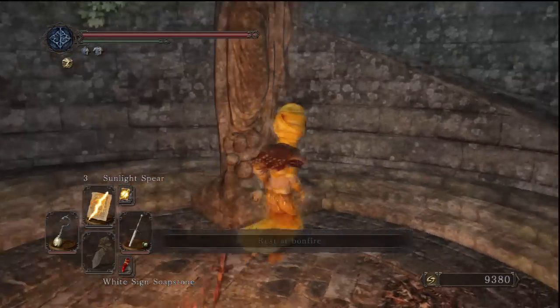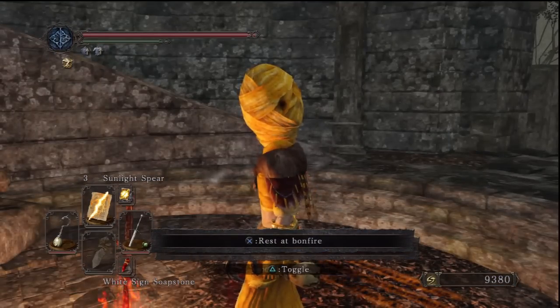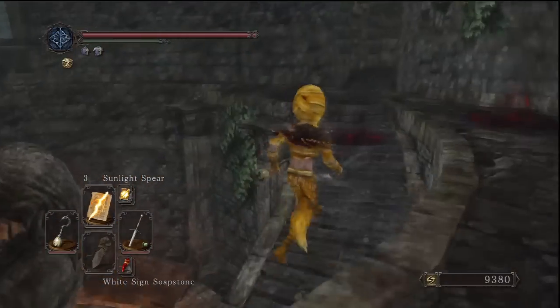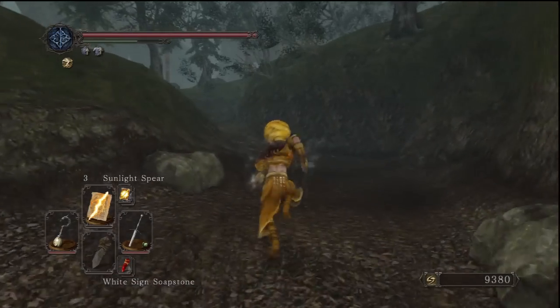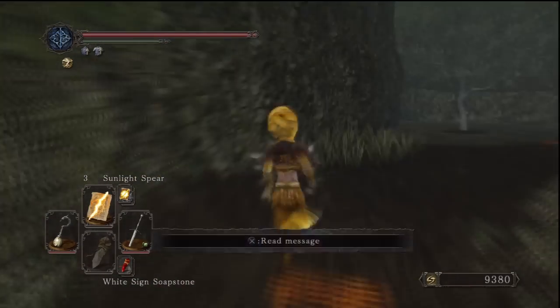Hi guys and welcome to another episode of 100% walkthrough Dark Souls 2. Today we're going to be taking a look at Adia's Keep and we're going to be getting every item and every secret. This is the area after the undead crypt, meeting the king and getting the king's ring. The first door we're going to open is with the king's ring. We'll come to Shaded Woods and through the middle path after heading up the stairs from the bonfire.